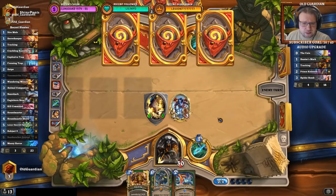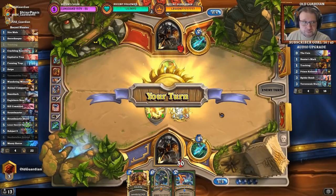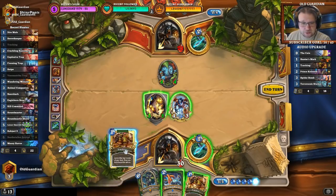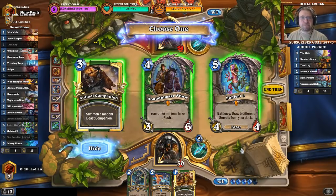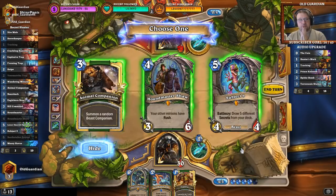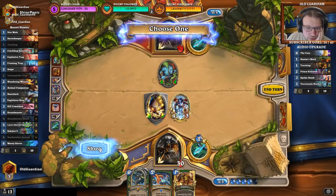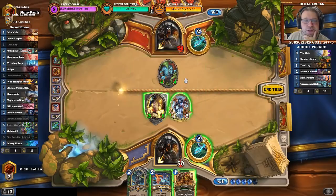Upsides and downsides. Next turn it looks like it's going to be a Tracking turn, looking for a Spellstone maybe. Now this could be good with Candleshot — Flanking Strike Candleshot this one, that would be such a sweet turn. It's time for me to track a little bit. Lots of lovely things here — I still have plenty of secrets in the deck. I could pull all of them with Subject 9 next turn. But how do I win this game the best? I could do Animal Companion, or Venomstrike Trap, or Houndmaster Shaw. I think I'm going for the Shaw here.